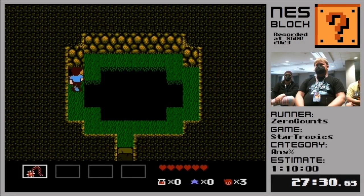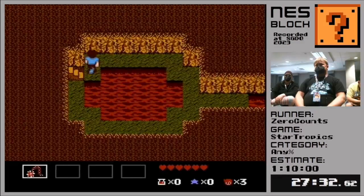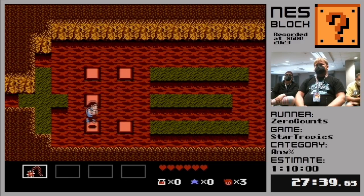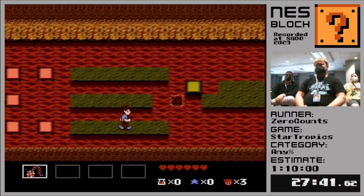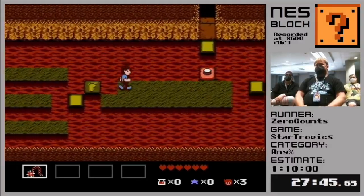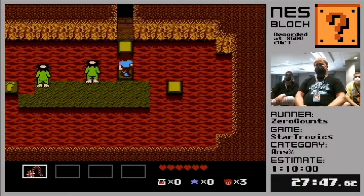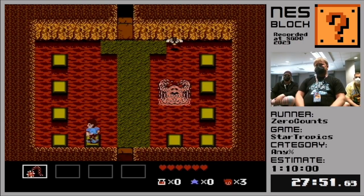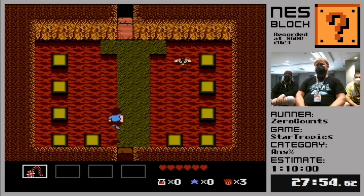All right, so now we're heading into the basement here. We're going to get some scary music because we got some scary enemies coming up - we got the Frappas, called that because they are Kappas that jump out of the lava. Hopefully they don't jump in our way. That was pretty good spawns. It's all RNG, so you never know what's going to happen there. We have to defeat this Mad Muddy to get through here.